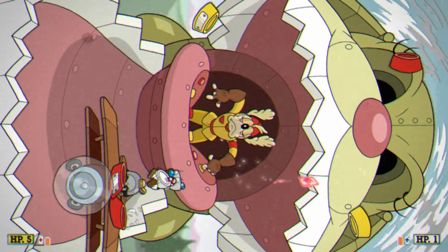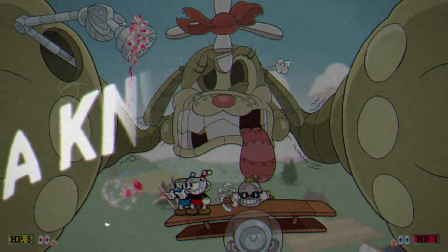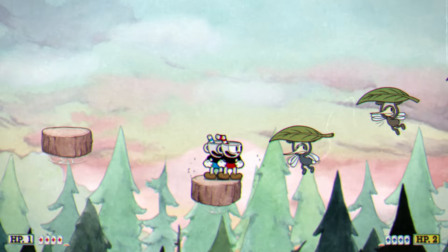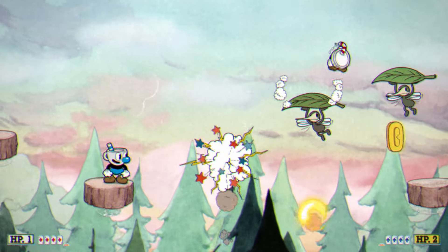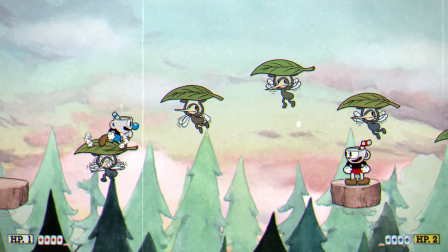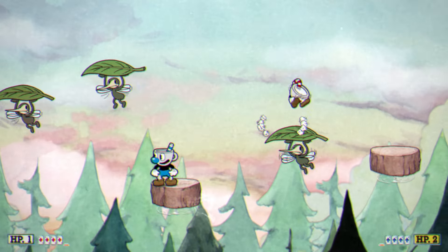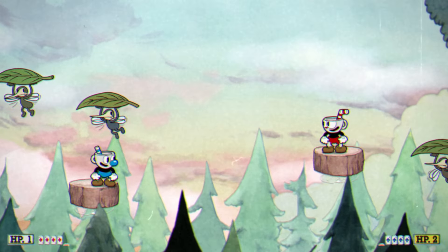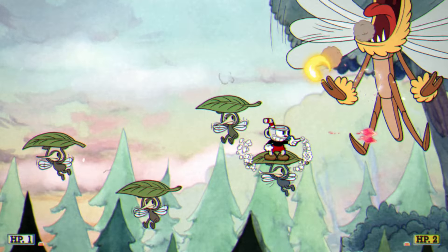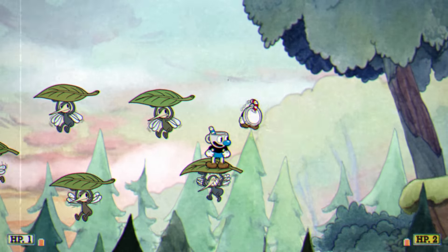Now, the only bosses left were King Dice, the Devil himself, and Chef Saltbaker, so before fighting any of them it was finally time to rush all the Run and Gun levels. The second Isle 1 Run and Gun was a total mess when I started this run and I died to it for hours. The main issue were the leaves that disappear right after you step on them — not much of an issue solo, but in co-op quite a problem. And even if you make it to the end, the final miniboss is a pain too. But with the new Crackshot and Superskills, it was all left behind.